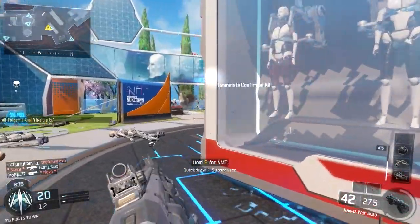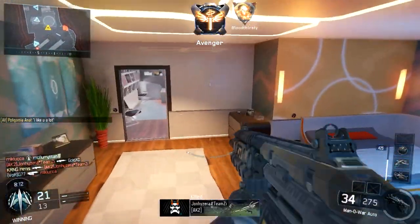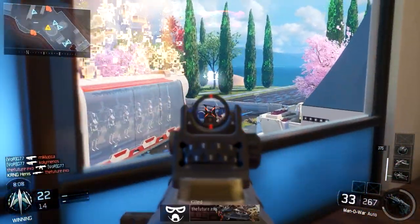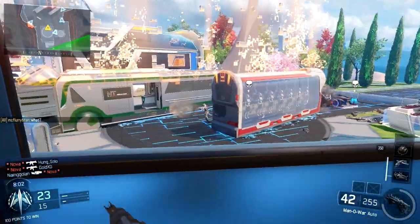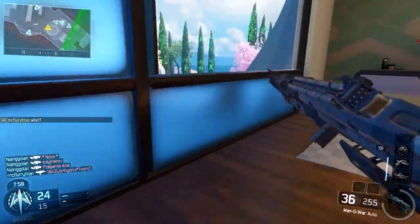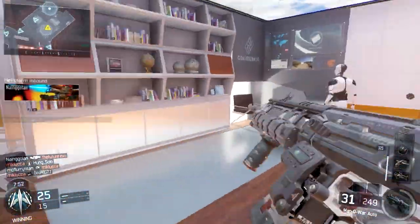For this class setup I have four attachments on my Man O' War using two primary gunfighter wildcards. The first attachment is Quick Draw, which allows you to aim down the sights faster. This is huge — on an assault rifle you're definitely going to want Quick Draw. It makes you up and ready in those gunfights, especially if you're caught in a close quarters combat situation.